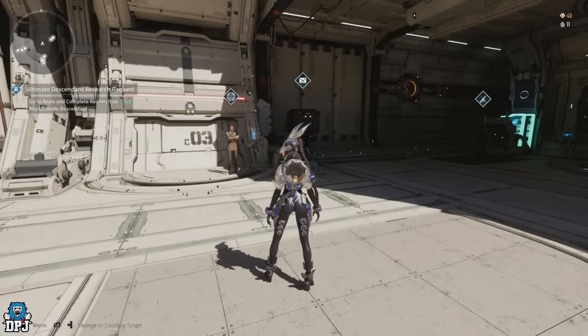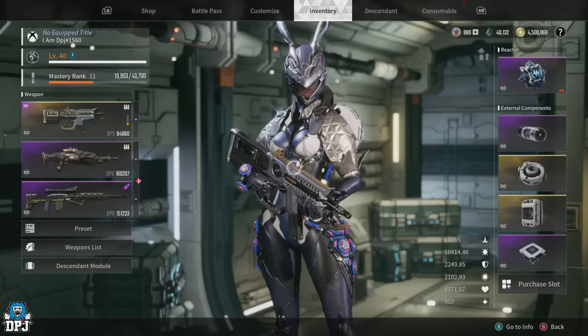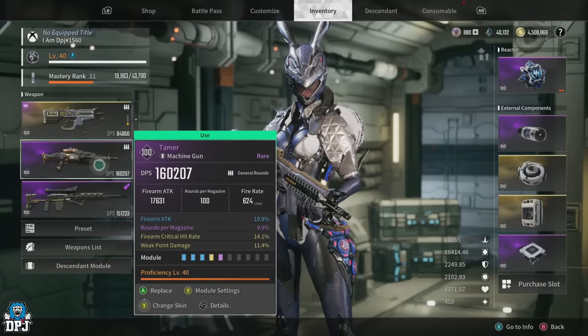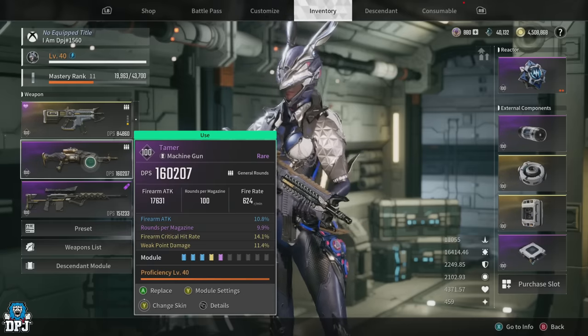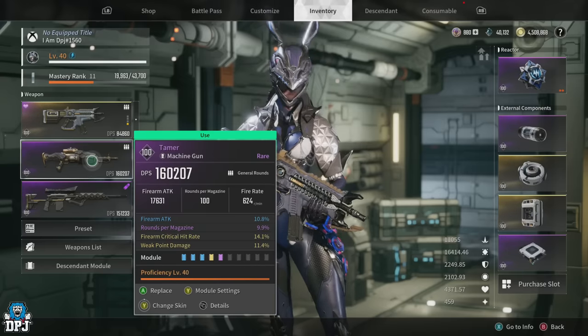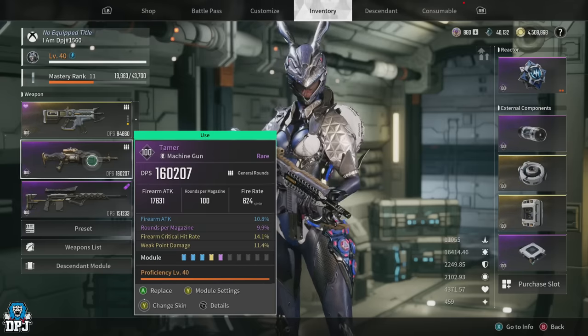Today I showcase my Tamer — it is a bit wild and needs taming, no pun intended, but it is a monster. The weapon is level 100, level 40 net proficiency. It has a firearm attack of 10.8%, rounds per magazine of 9.9%, a firearm critical hit rate of 14.1% — which is honestly low — and a weak point damage of 11.4%. My DPS is 160k and my firearm attack is 17,631 as standard.